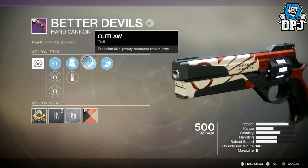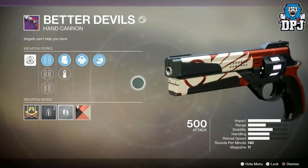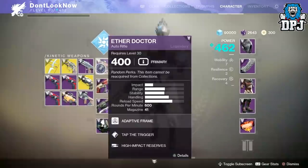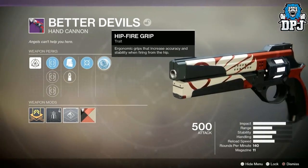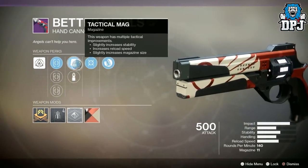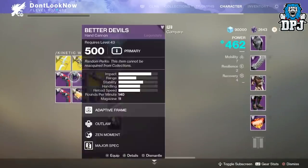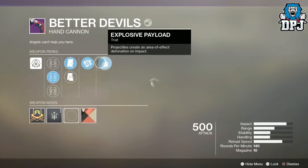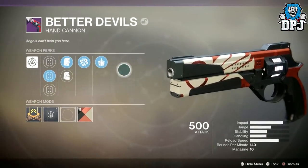Another Better Devils had Hitfire Grip, Moving Target, Tap Mag, Steady Rounds, and 3 sights. The best one we saw had Explosive Payload, Range Finder, Drop Mag, and a few other perks. So we can safely say random rolls are definitely back to how we remember them from Destiny 1, with some old perks returning as well as some new ones being added.